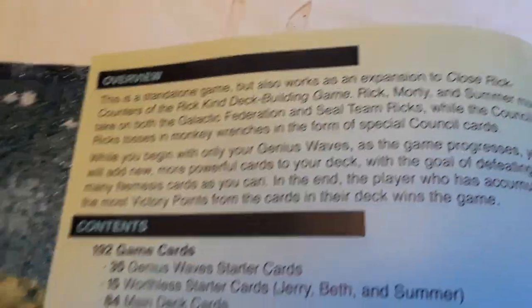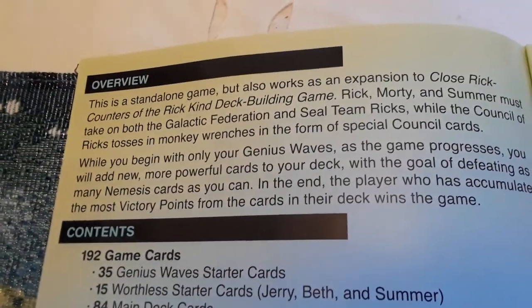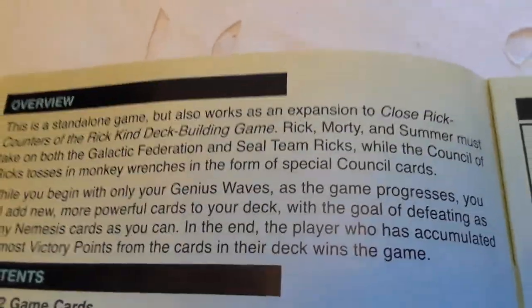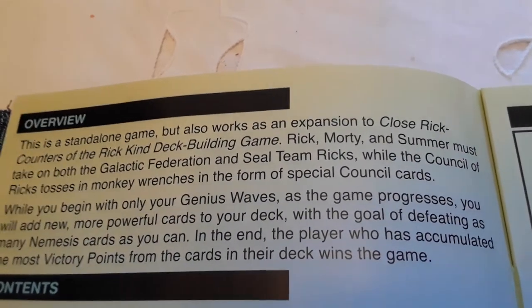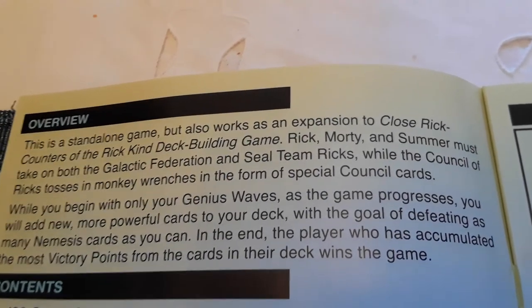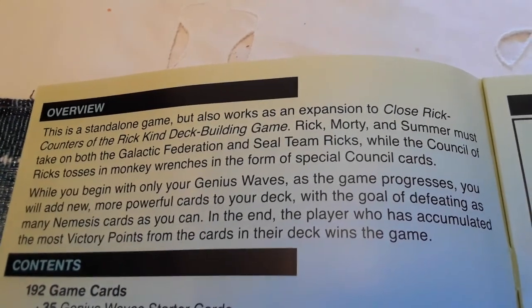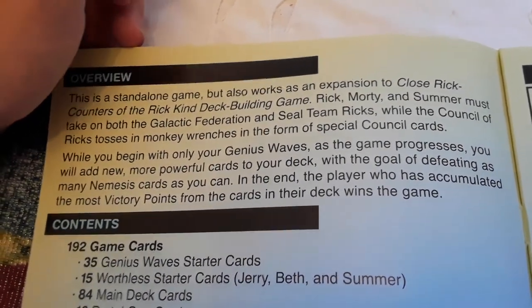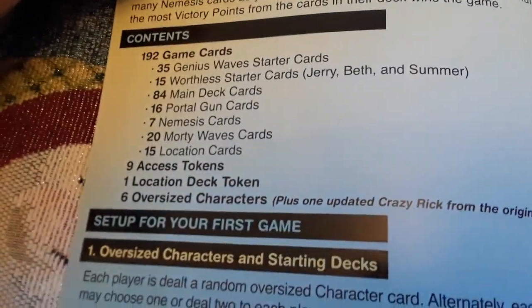The rulebook says this is a standalone game but also works as an expansion to Close Rick Counters of the Rick Kind deck building game, so you can play it alone or combine them. Rick, Morty, and Summer must take on both the Galactic Federation and Seal Team Ricks while the Council of Ricks tosses in monkey wrenches via special council cards. You begin with only Genius Waves, adding more powerful cards to your deck, with the goal of defeating as many Nemesis cards as possible. The player with the most victory points wins.